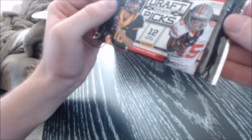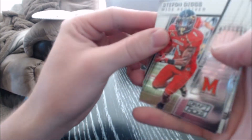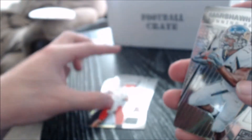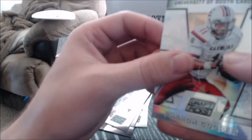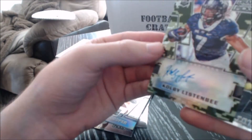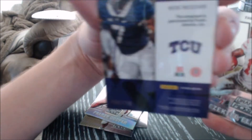Next we've got Prism Draft Picks. Stefan Diggs, Nick Foles, Marshawn Lynch, Jeremy Macklin, Jamal Charles, Farrell Cooper, Colby Listonby — auto. This is number 68 out of 199.